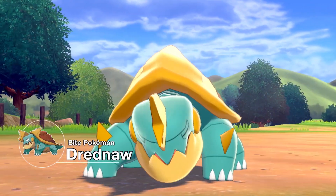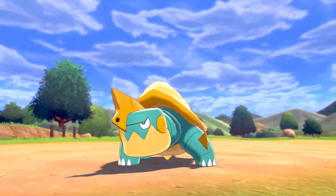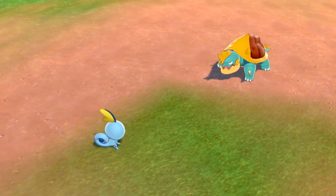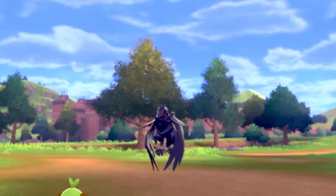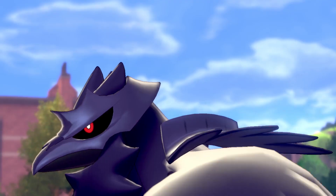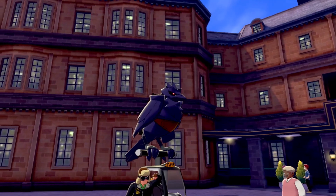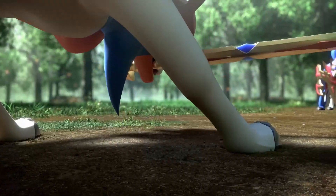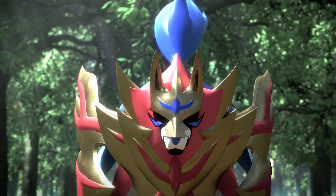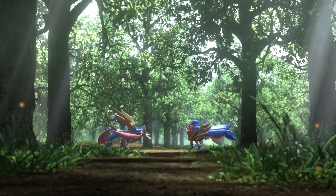There's also Drednaw, the bite Pokemon — I think that's my favorite one of the ones they've shown off. Then there's Corviknight, the flying-type Pokemon, which is probably Steel-type as well — it's got to be Steel, maybe inspired by ravens and the Tower of London. We also got to look at the new legendaries: Zacian, the sword legendary, and Zamazenta, the shield legendary. They look very similar except one has a sword in its mouth and one has a shield beard.